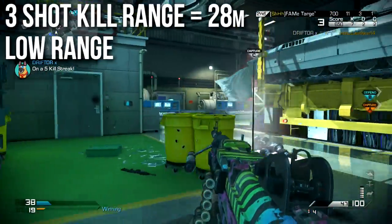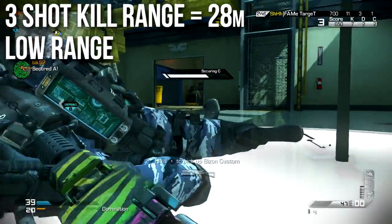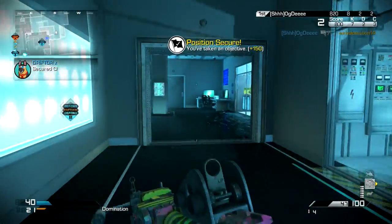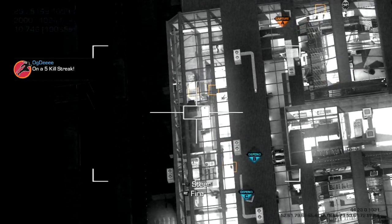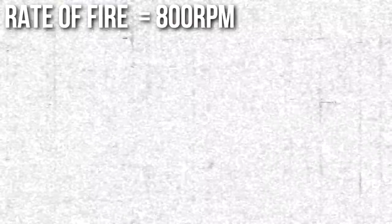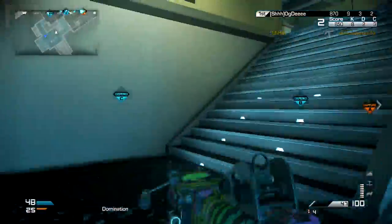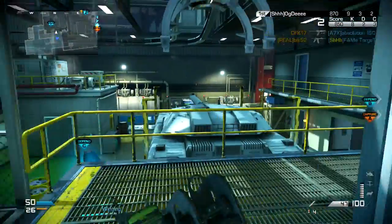One important thing to note is that the three-shot kill range is only 28 meters. This is a very low range — some assault rifles and marksman rifles do better than this. For a light machine gun that is not very impressive. We've already established that the LSAT has low range and low damage. So why not just throw it in the garbage? Well, it has some excellent redeeming attributes, one of which is a very high rate of fire at 800 RPM. The in-game tooltip may say that's the fastest in LMGs, but that's incorrect — the Chainsaw actually shoots a little faster.